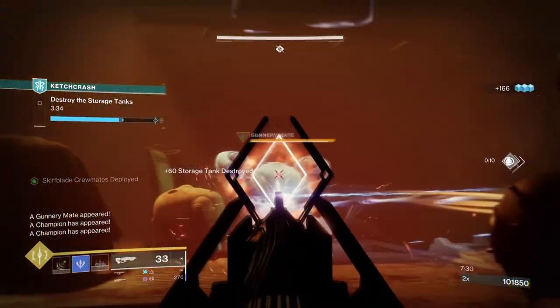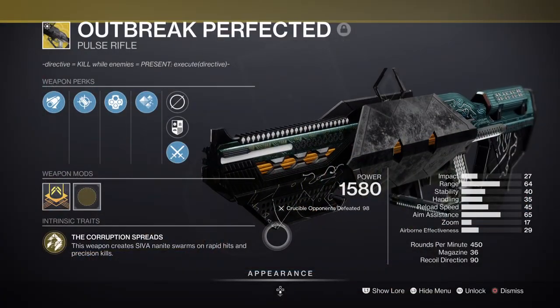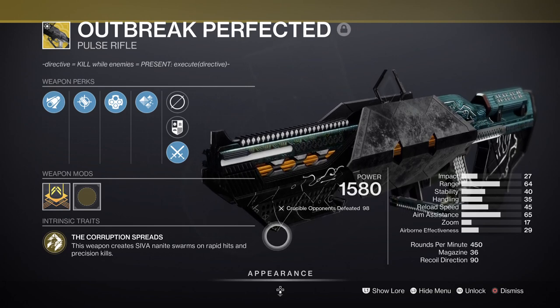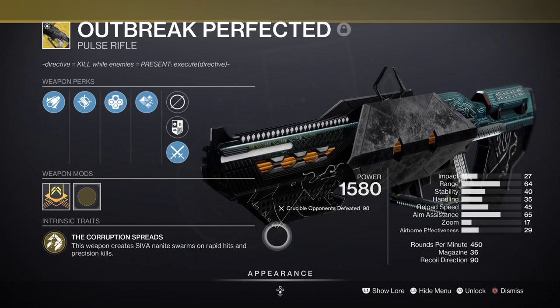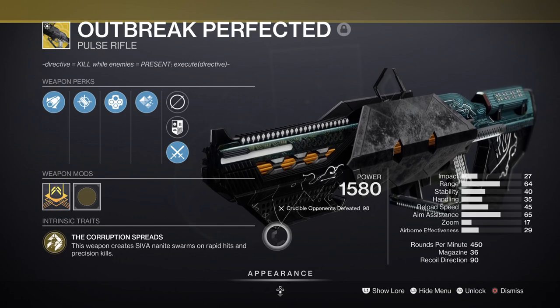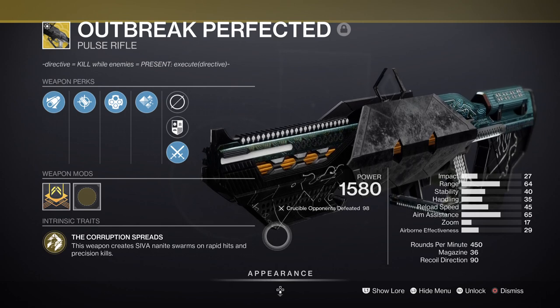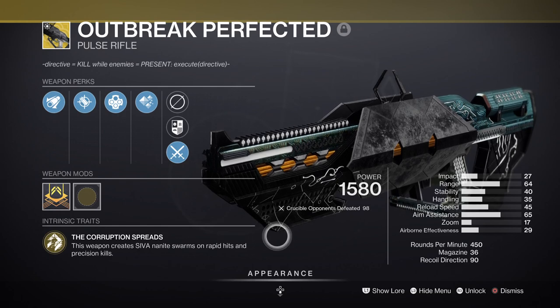Outbreak Perfected is at its best a simple, easy-to-use but very effective pulse rifle that players will fall in love with. Its exotic trait is easy to activate, and its effectiveness allows both new and experienced players to do really well without putting in much effort. I chose this weapon because its exotic trait is effective at chasing and inflicting additional damage on targets both alive and dead. Combined with Stasis, it allows us to net easy critical hits and produce a sea of SIVA particles on a much larger scale.